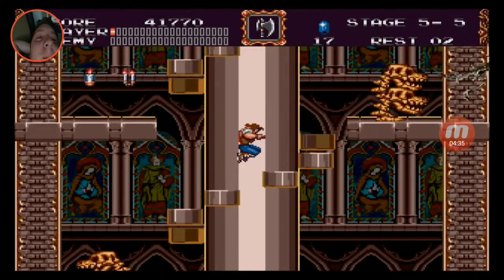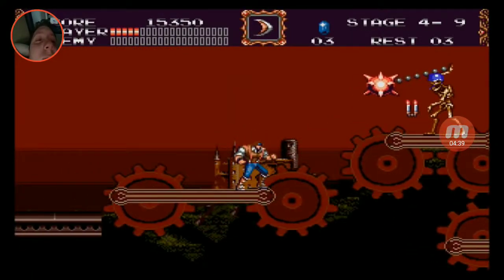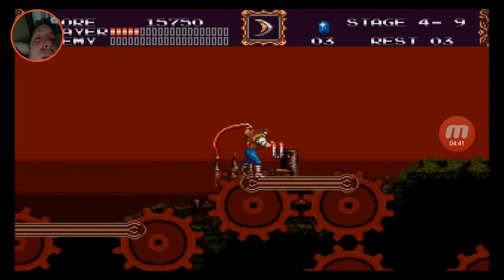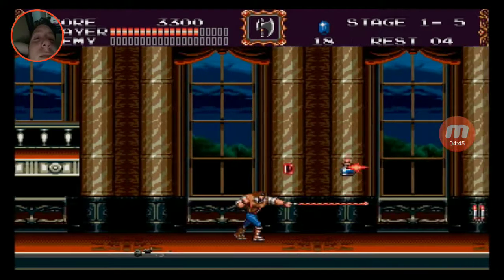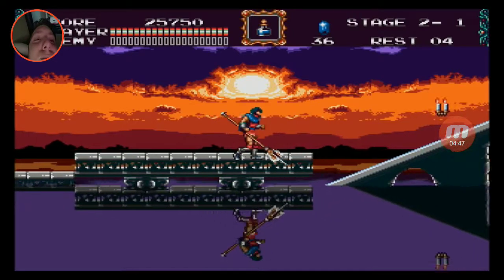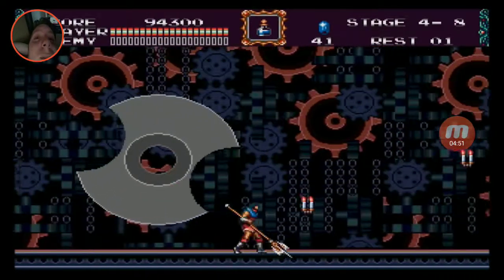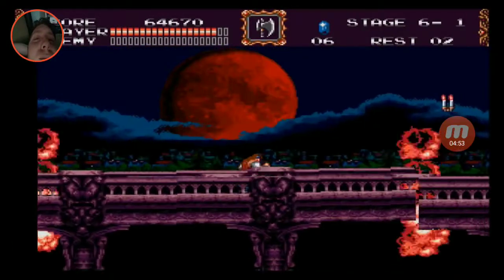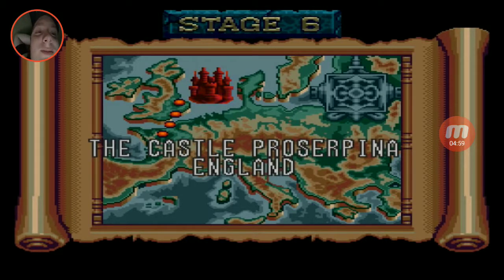Anyway, about the adventure — instead of just traveling through Transylvania, John and Eric have to travel all across Europe and stop whatever forces of darkness impede their path. It starts off familiar with you traveling through the destroyed remains of Castlevania, but then you're suddenly off to a shrine of Atlantis in Greece, then the Tower of Pisa in Italy, the munitions factory in Germany, a palace in France, and finally a castle in England. Damn, these guys really get around — and in such a short amount of time.